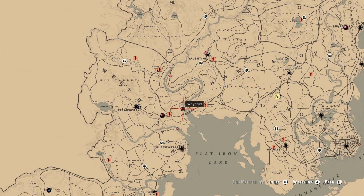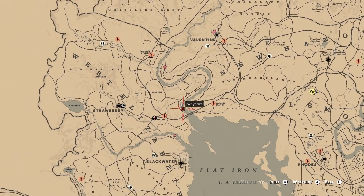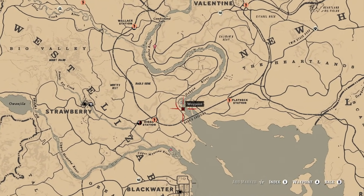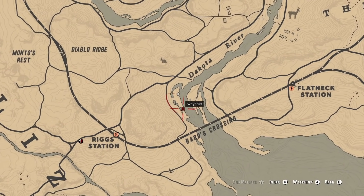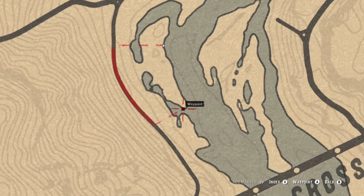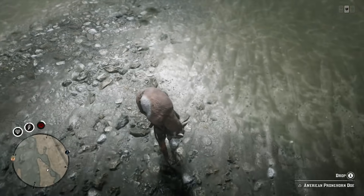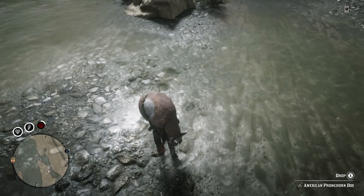If we pull up our map, this is the location where we need to place the pronghorn or deer. This is located just north of Bards Crossing and there's going to be this small little inlet or peninsula in the water. It's going to look like the water actually flows through it, but it really doesn't.